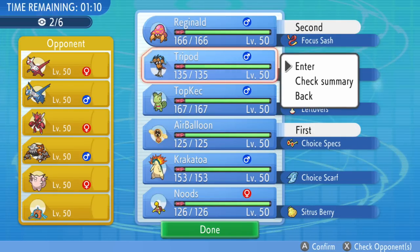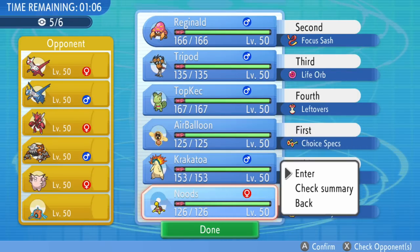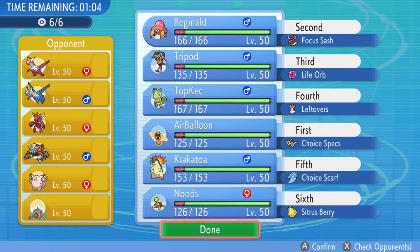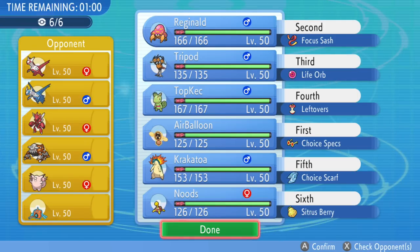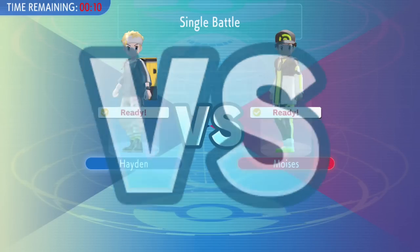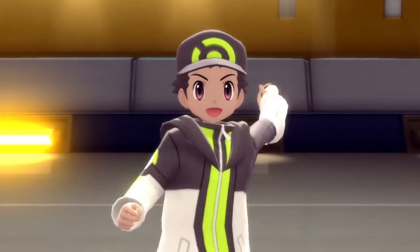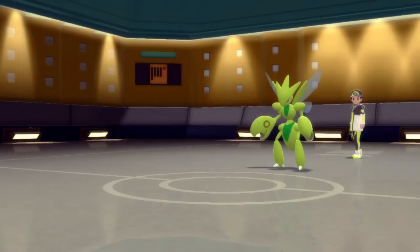Today we've got a really interesting match where from the team preview you're noticing that damn, this is not looking good for me. The opponent is working with pretty much every top tier threat — they've got both Latios and Latias, Scizor, Heatran, Clefable, and Rotom Wash. Very much all the top Overused Pokémon. I'm using a very random team of Never Used Pokémon, just stuff I wanted to see if I could get to work. So it's going to be an uphill fight, but I'm down for the challenge.